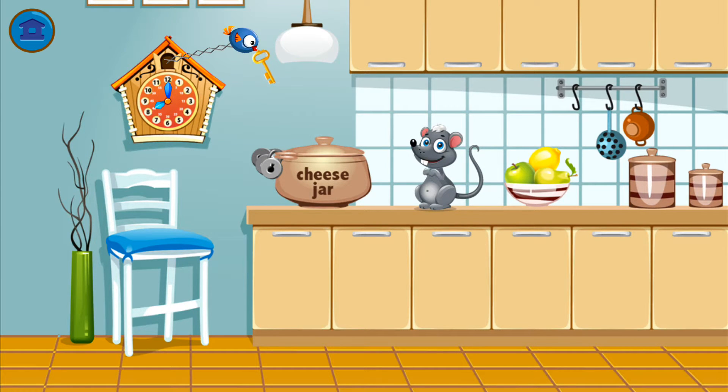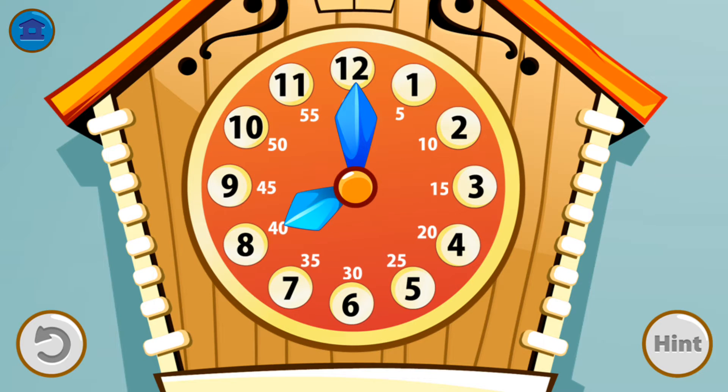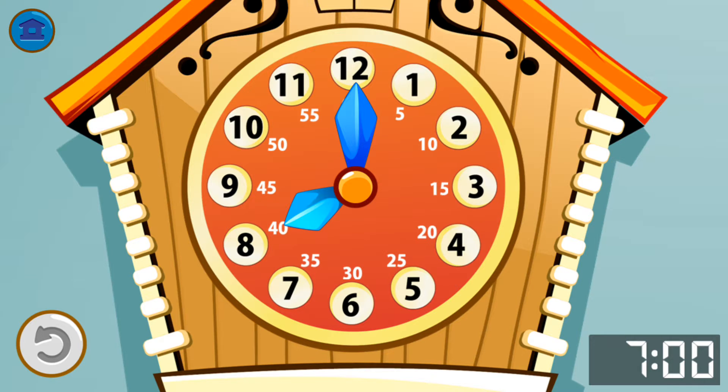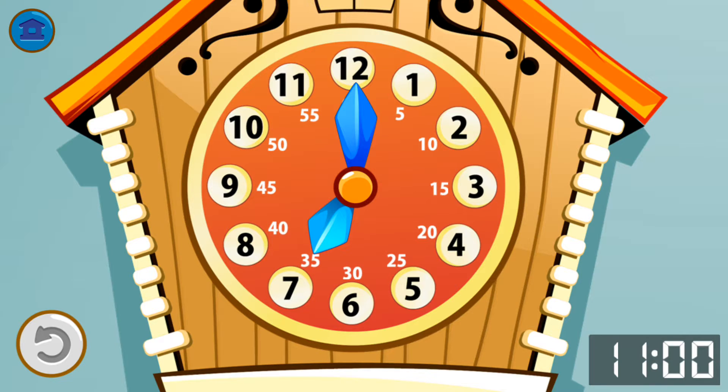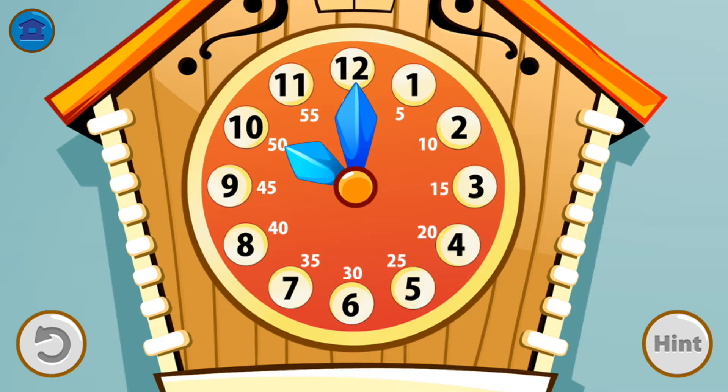Take the key and unlock the jar. There are only two locks left to open. Set the time to seven o'clock. Can you turn the arrows to eleven o'clock?